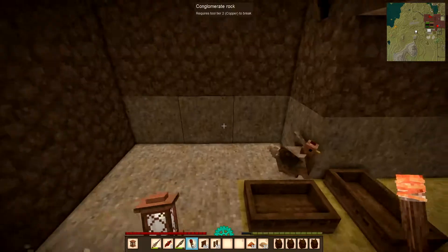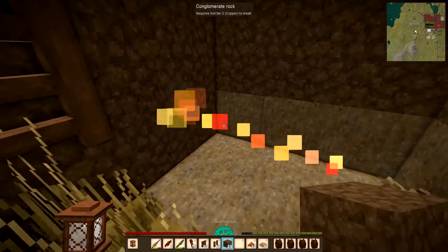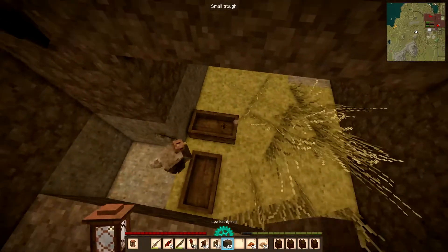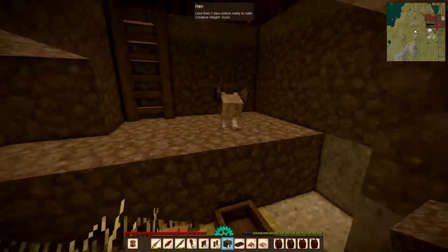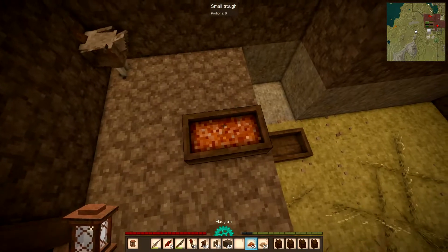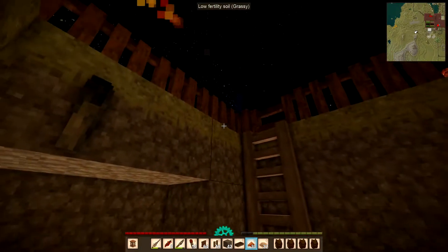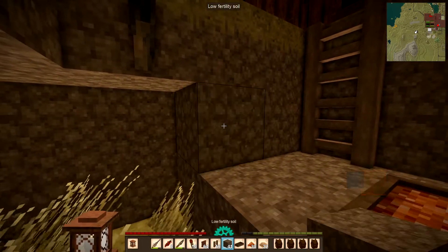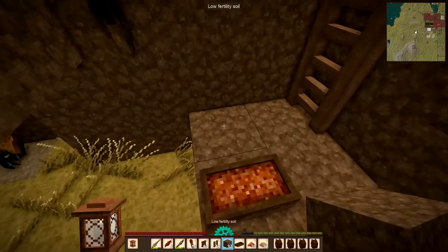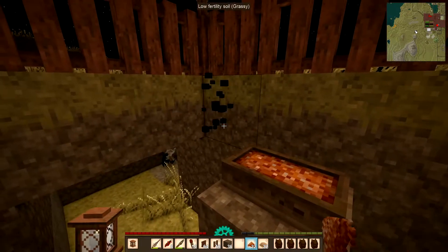I've got a lot of chickens in here and I want to move them up. So I'm going to start by putting some more soil down here. Bit by bit we will get them. If I move this, you guys can come up one block. Let's put some grain in there.